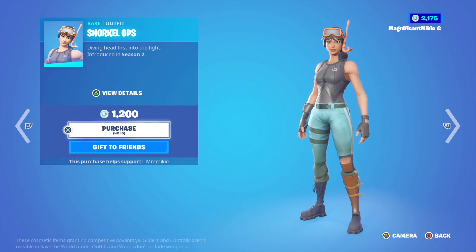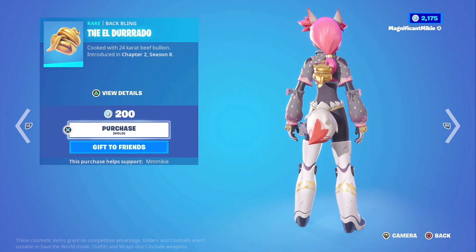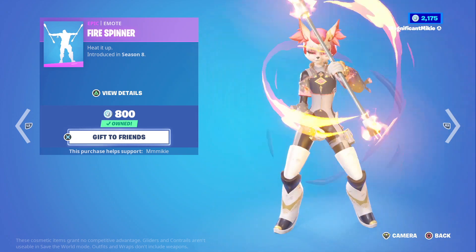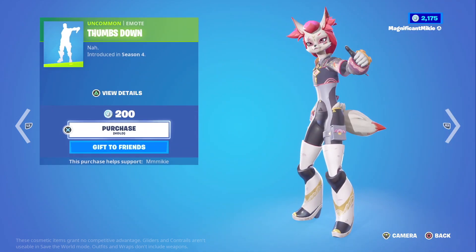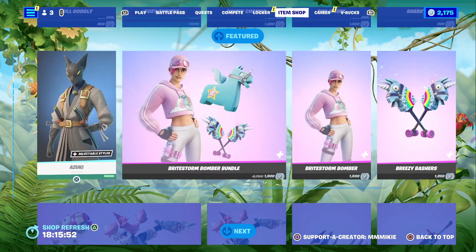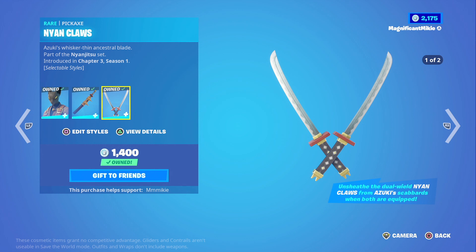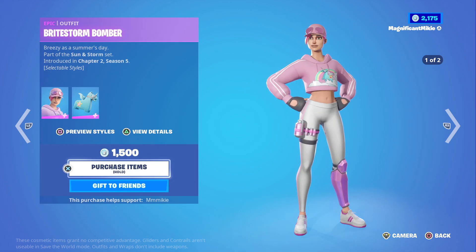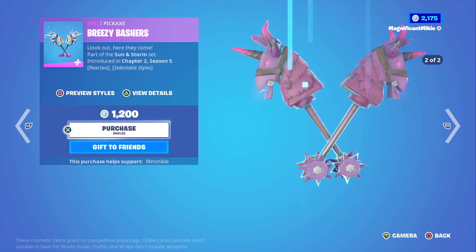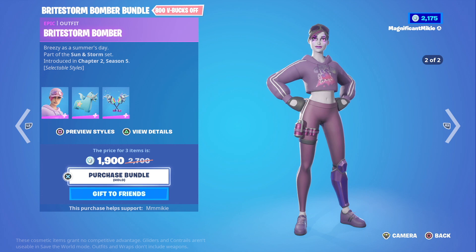We also have the Snorkel Ops outfit for 1,200 V-Bucks, the El Dorado back bling for 200, the Half Tone Hero Wrap for 300, the Fire Spinner emote for 800, the Thumbs Down emote for 200. The Protect of Zenko bundle has the Azuki outfit with Katana back bling and Nyan Claw's pickaxe for 1,400. The Bright Storm Bomber bundle has the Bright Storm Bomber outfit with Gordo back bling for 1,500 and the Breezy Bashar's pickaxe for 1,200 - you can get the full bundle for 1,900, which is 800 off the total.